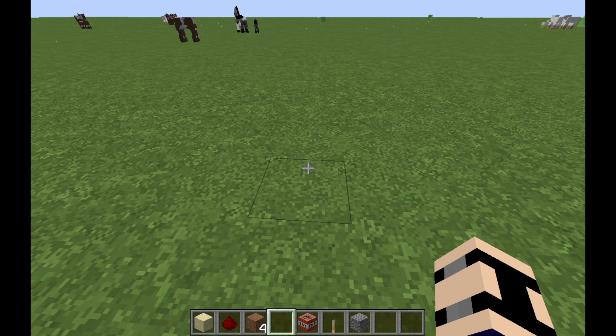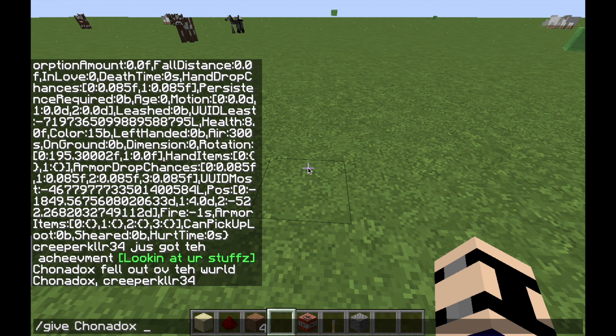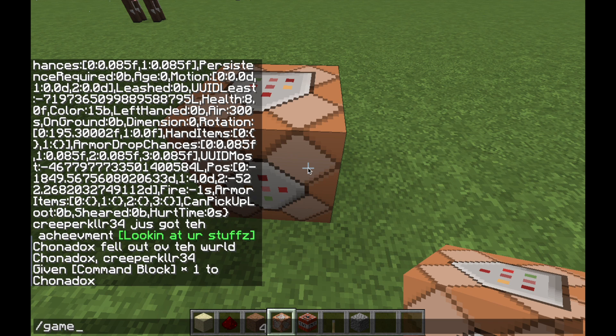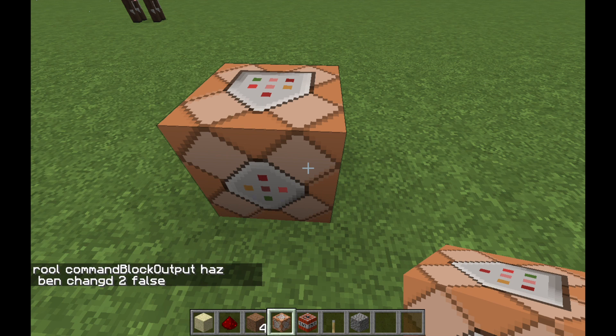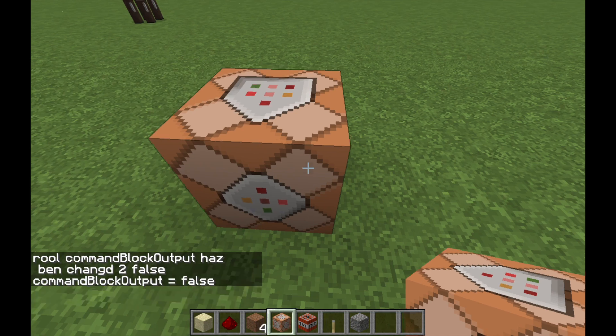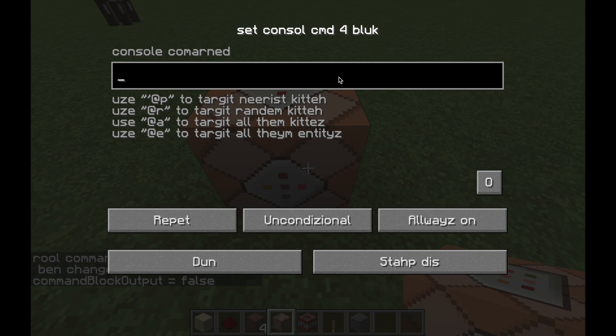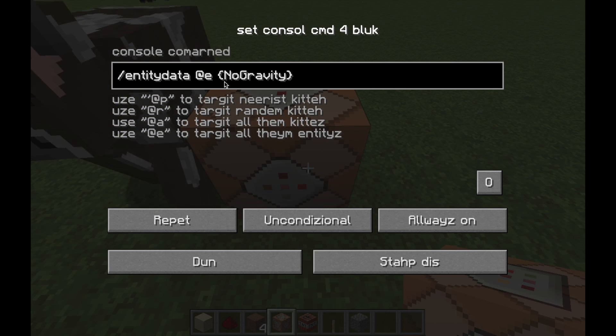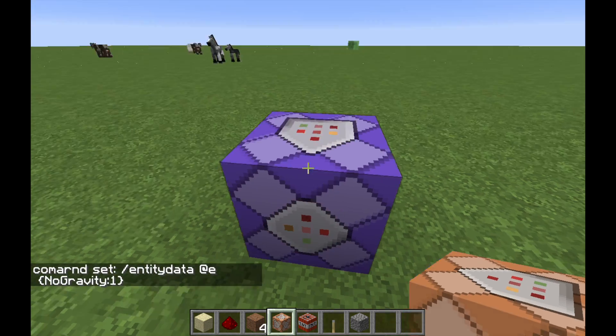I'm just going to get rid of that real quick. Just in case you don't know how to give yourself a command block: slash give, then your name — you can hit tab until you find your name — then hit tab again, there's Minecraft, then type in C-O-M-M, hit tab, and right there: command block. So then you want to put it down, and you want to make sure you do game rule command block output and set it to false, otherwise it'll spam out your world. You can check by typing in game rule command block output and it'll say command block output equals false. So I'm going to turn this to a repeat, unconditional, always on command block. Then type in this command: slash entity data, at E, then curly bracket, type in NoGravity, colon 1. This will stop all the gravity of every entity in the entire world.